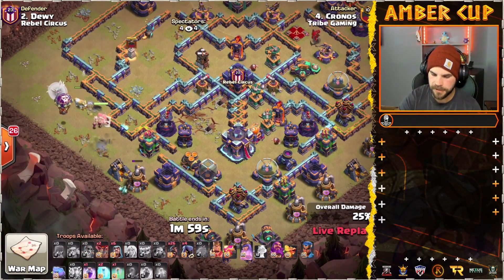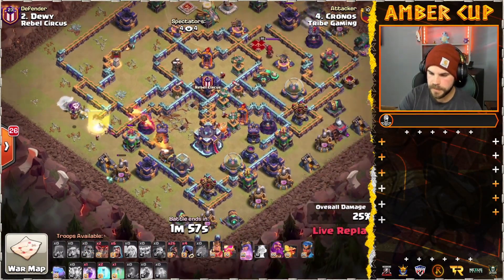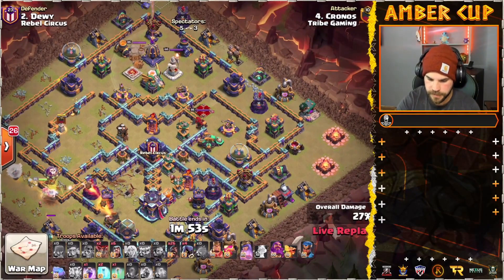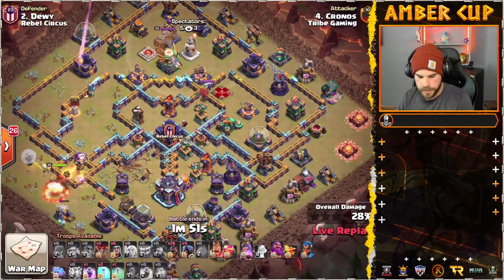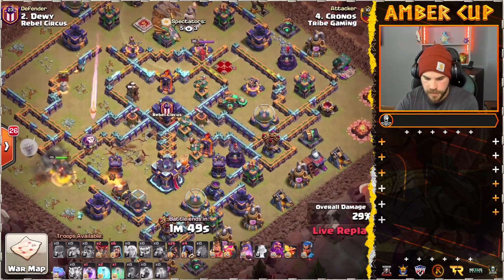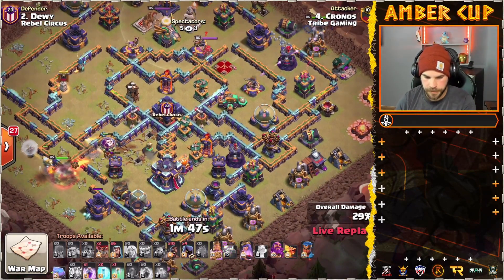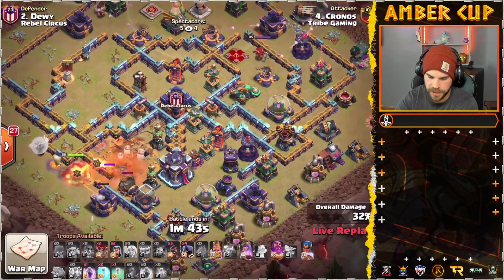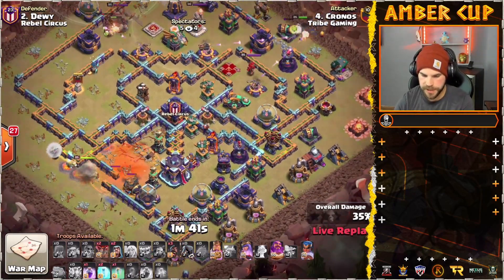Queen's finally finishing up with the Pups. Here we go — she's heading into the Town Hall. She's got the wall opened up on the top right side. Queen's got a couple of storages to get through on her way to the Town Hall, so it's definitely going to take her some time. That Balloon does trigger the Poison Tower early, which is good.